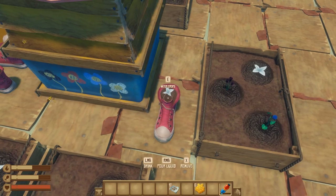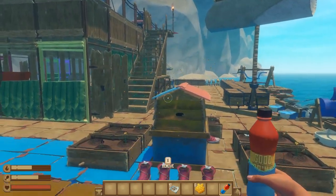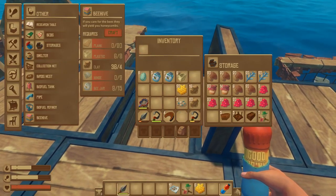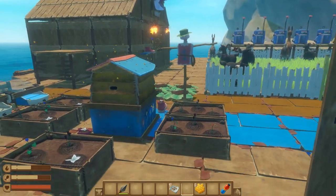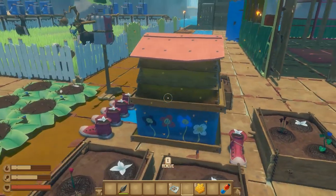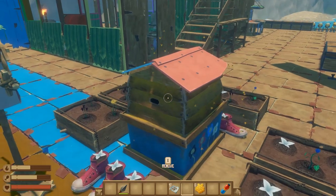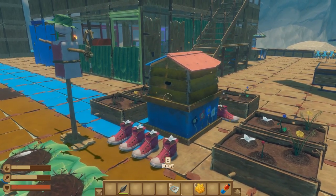All the crop plots are watered. The beehive now has bees surrounding the outside and makes a faint buzzing sound. Eventually once it gets full you'll notice honey will start seeping from the sides. We're going to wait a little bit in-game to see how long it actually takes to get some honey — I'll check the clock and it is exactly 12 o'clock in the afternoon.